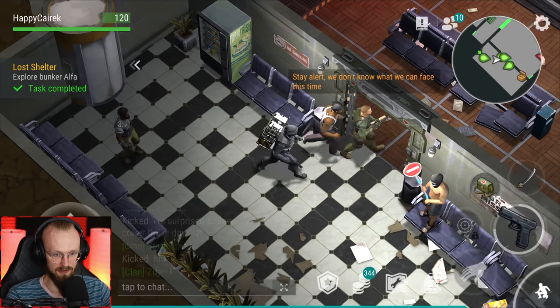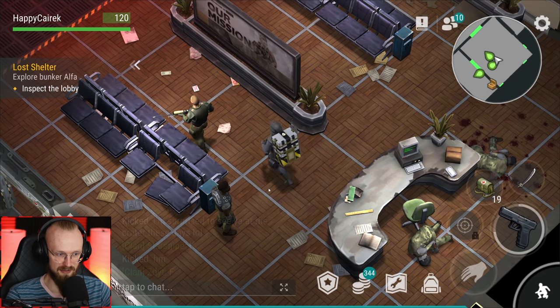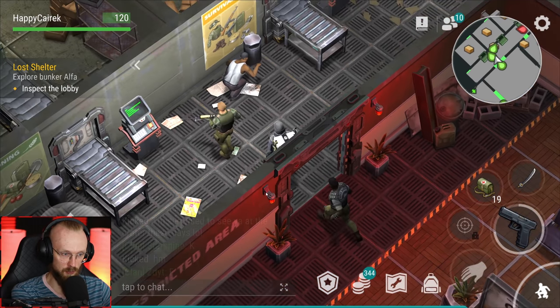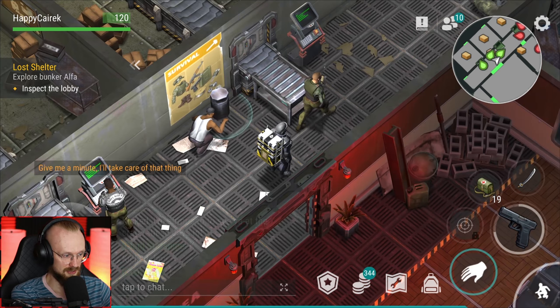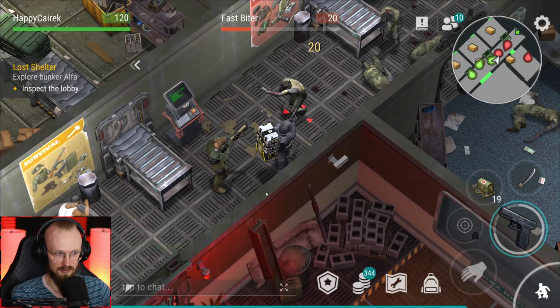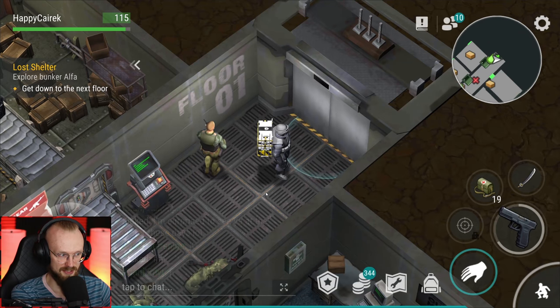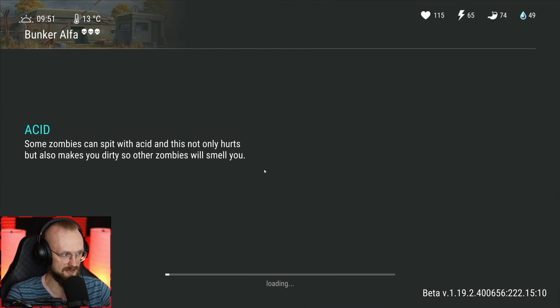We're already here - 'that's it, stay alert, we don't know what we can face this time.' Let's inspect the lobby. So that's it - this is the first time being at bunker alpha for a new player. Kind of cool. They're looting the trash bin - 'you bring the coupons, you get the rewards. I don't know who invented this dispenser, but it's very convenient.' Let's deal with those zombies. Do we go to the second floor right now? 'Go down to the next floor - the elevator leads to the next levels.' Let's go to the second floor, which is kind of cool. It feels like I'm being here at bunker alpha for the first time.